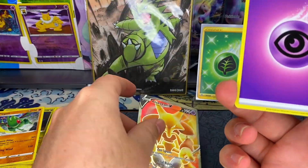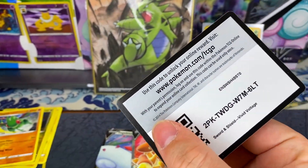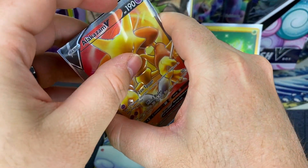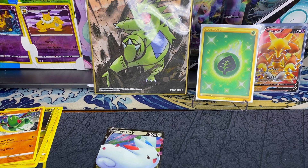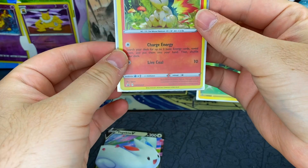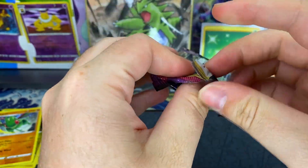Let me pop him down there and get a sleeve. We even got a Crimson Invasion sleeve. I need to sleeve up the Cyndaquil as well. I do like that Cyndaquil - the hollow is not the best but the artwork itself is good.